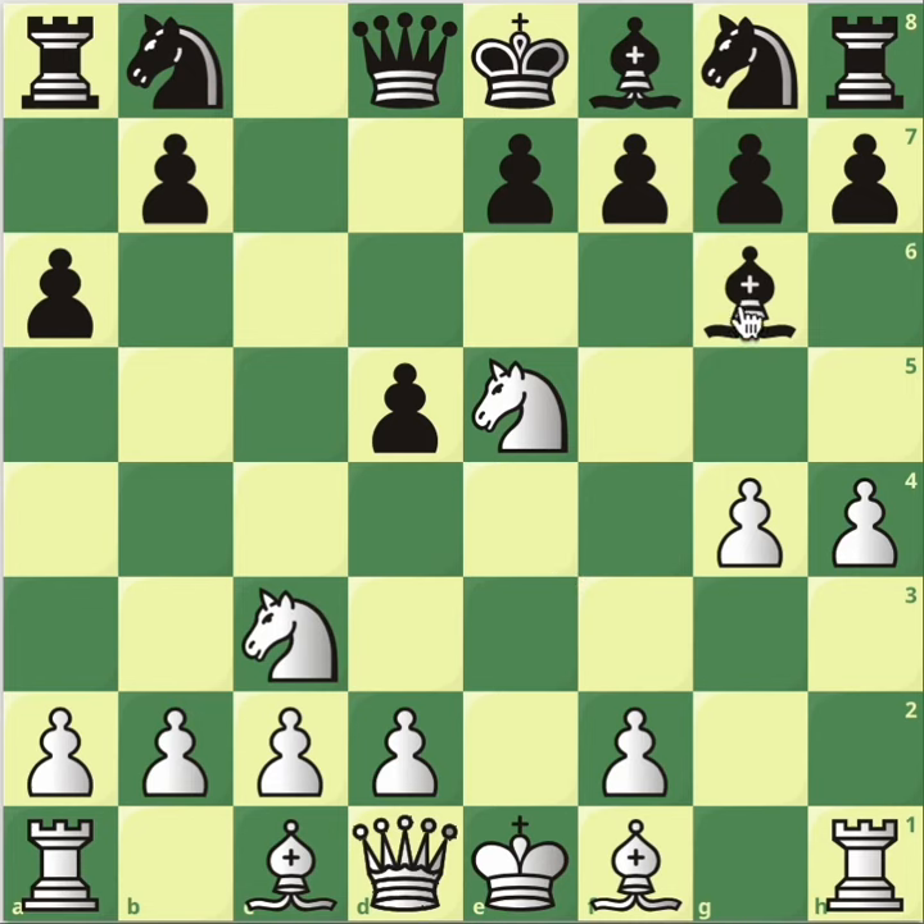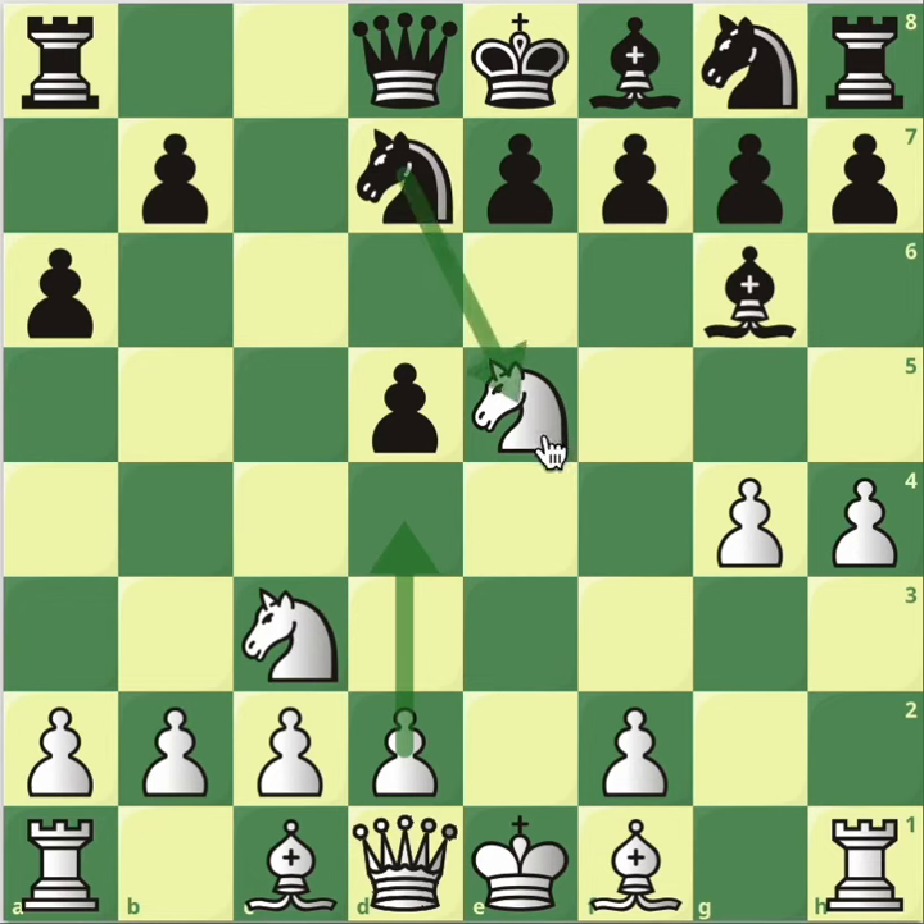So now, what to do after knight to d7? I've encountered this move personally, and I was a little bit puzzled because I calculated. I thought I'll protect my knight, but the problem is that I don't have my knight anymore. If black decides to swap it — knight takes, pawn takes back — I don't have the attacker on g6. So that means the opponent can just play h6, get the bishop to h7, and never worry about being taken, because usually h6 is not possible here because of knight takes — f takes back, and it's a terrible position for the black king.